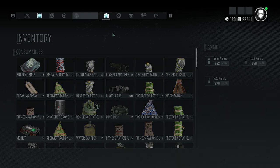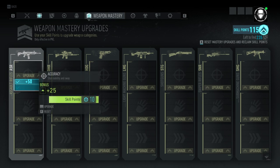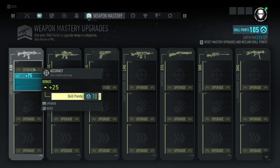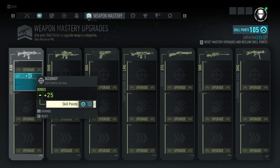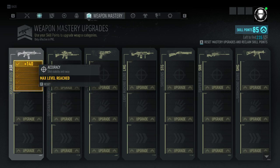Now let us go to weapon mastery. For every certain amount of skill points, you gain a bonus — plus 25 for the initial 5, then another 25 for 5 more. It does go up to 10 skill points, but you can upgrade it further and this starts to stack. We've got plus 75 accuracy right here, then 100, and then 140.